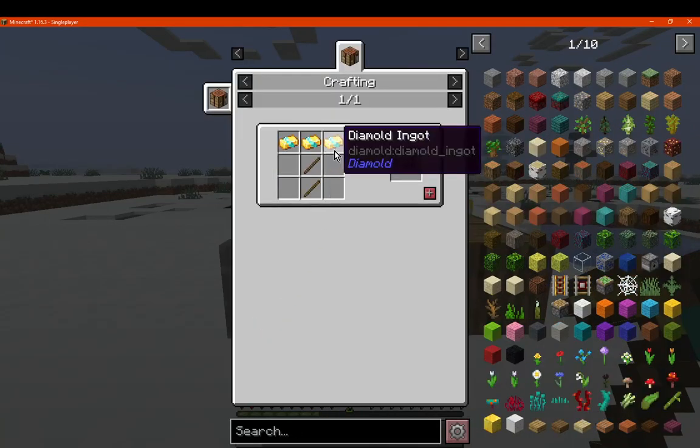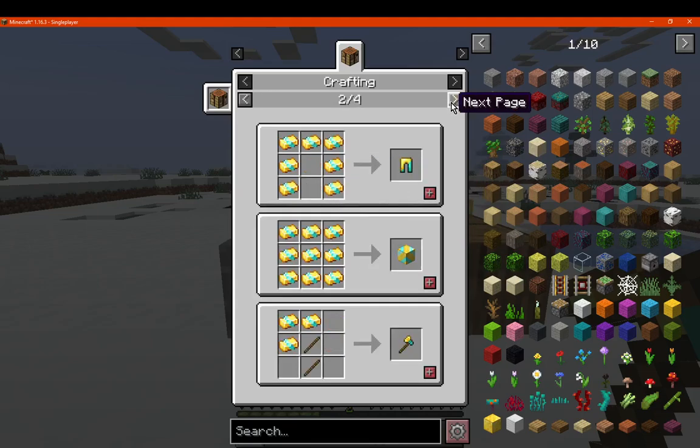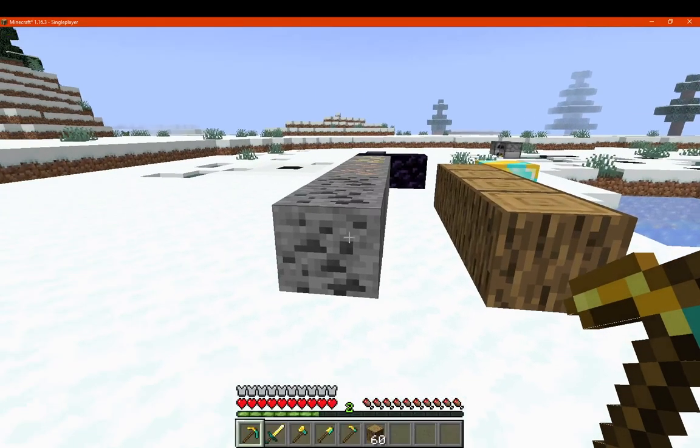You make them simply with DieMold ingots, which is just two diamonds and two gold in such a way. You make a block, you make armor and tools, and it's pretty self-explanatory.